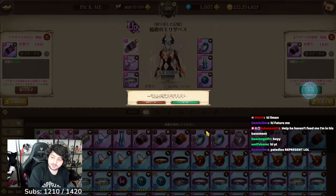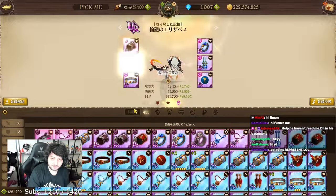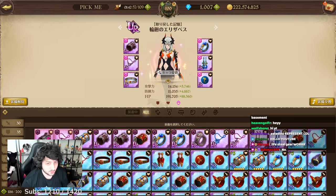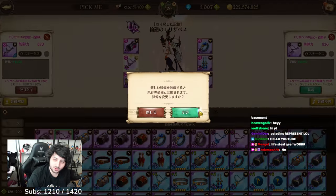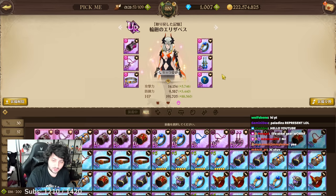Do you have HP defense for your Goddess Liz from the first anniversary? Honestly, that's good enough. I don't think you need to make new gear for her. But if you want to go above and beyond and actually have your Liz do damage, the coveted — the one no one speaks of, no one dares — HP crit actually works.